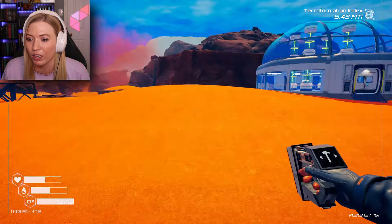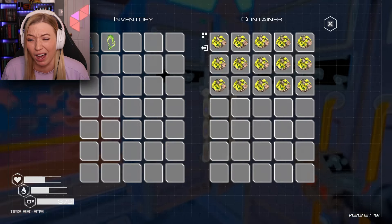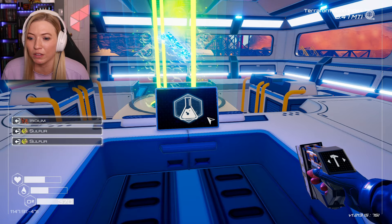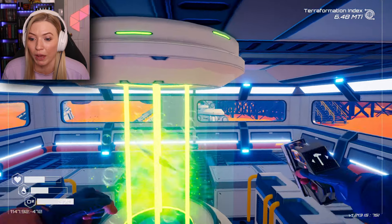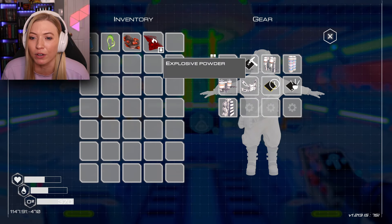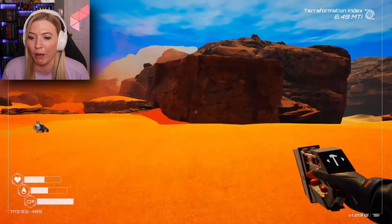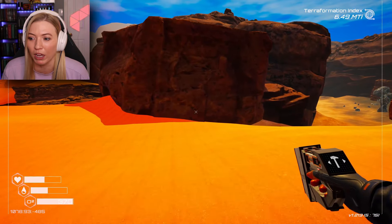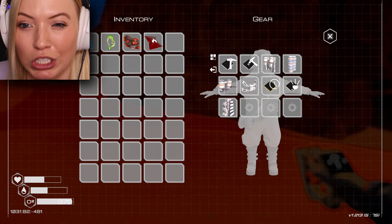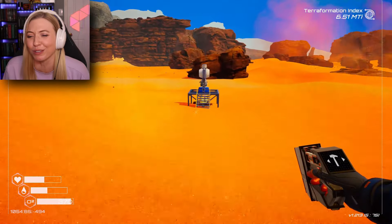It's just two sulfurs and an iridium. I don't know if I'm going to have to put the explosive powder into a bomb. What happens if I build this explosive powder? I have the coolest lab ever. Let me go far away from my base just in case this blows me up somehow. I have a feeling I'm going to have to make a bomb. It doesn't let me use it. I'm honestly almost glad about that.